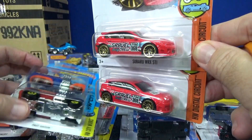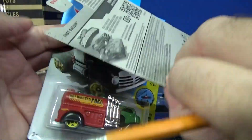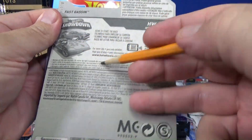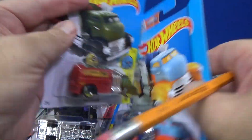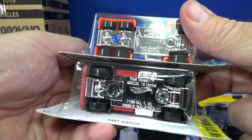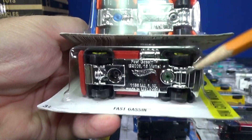Now let me talk about this from the K case. I talked about Fast Gas — this car was not in the K case; this might be international. The copyright is 2013, so it could be a 2014 release. I opened up this treasure hunt to check it out. Here's Fast Gas with the single axle — you could tell before it had a double axle. They removed one of the axles, so now we just have front and rear axles.